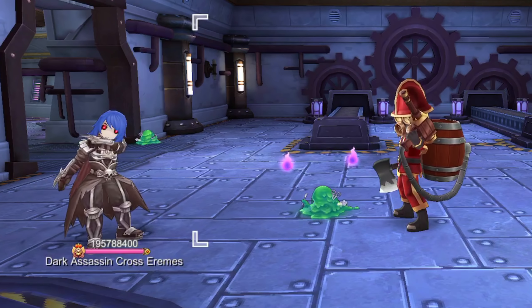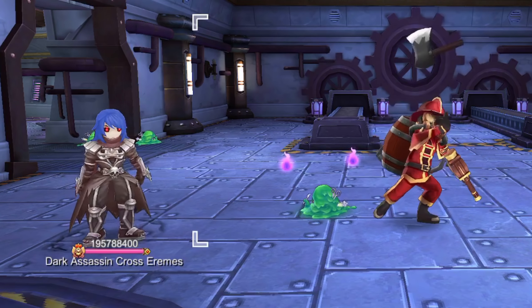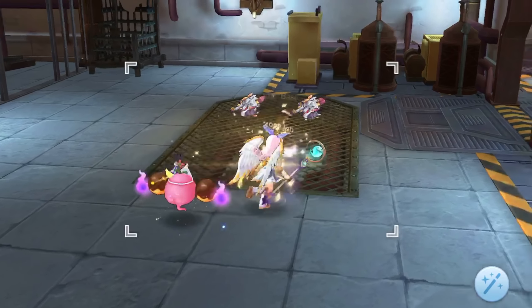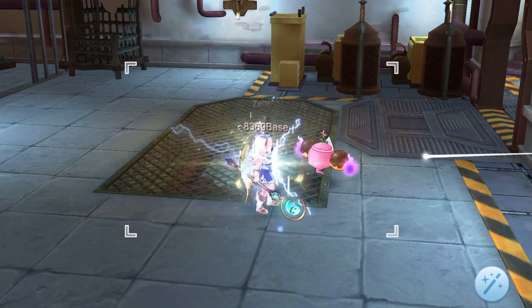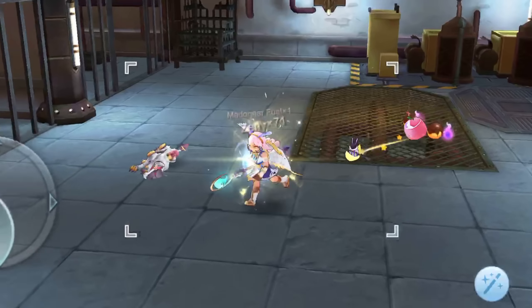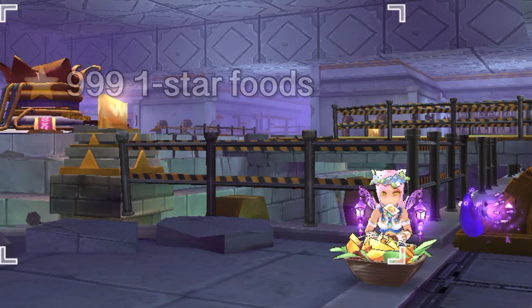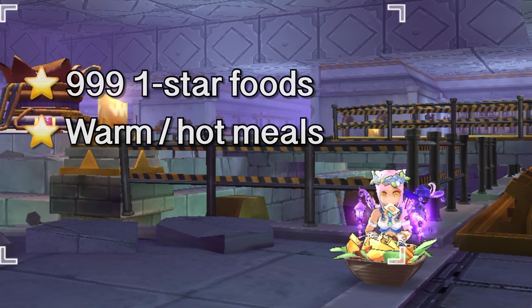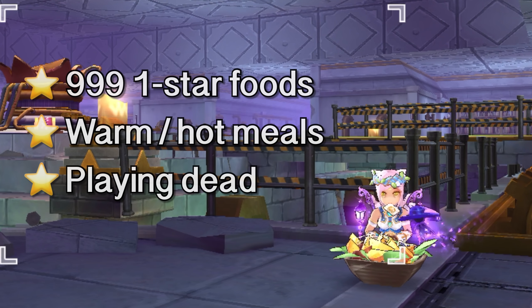However, you need to be careful as minis and MVPs can spawn near you when farming. Tip number 3: at early levels, SP sustainability would be a problem. Aside from having SP regen gears, you may combat SP problems by doing the following: first, cook and eat batches of 9991 star foods for SP discharge; second, collect free warm meals or buy hot meals from the food shop and PC; and third, place Playing Dead in your auto skill slot — this is the cheapest but more time-consuming solution.